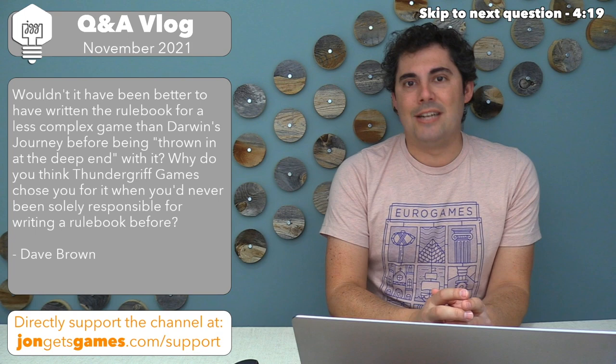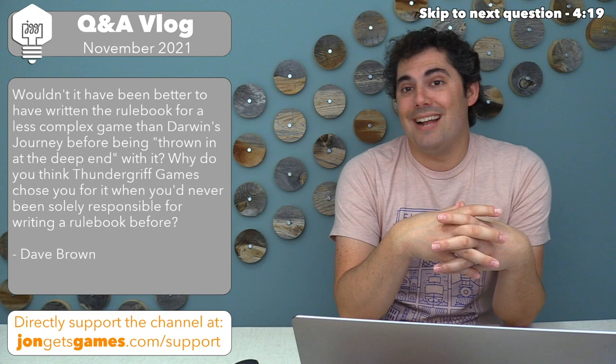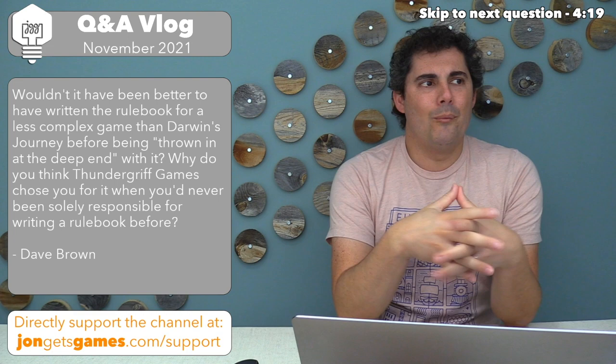It seemed like they felt I must have a good idea for where rulebooks can go. Honestly, I think part of it is they just really needed a solution. About a week before, I had emailed them about proofing the Darwin's Journey rulebook, and I think they realized they wanted me to proof it — and then decided they also needed somebody to write it. They gave me a shot. We're still working on it, or I guess we wrapped it up about a month ago. This has been a much longer project than I anticipated.